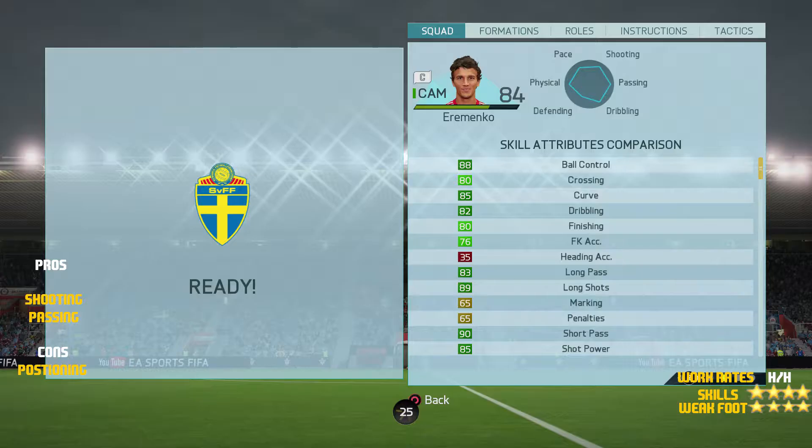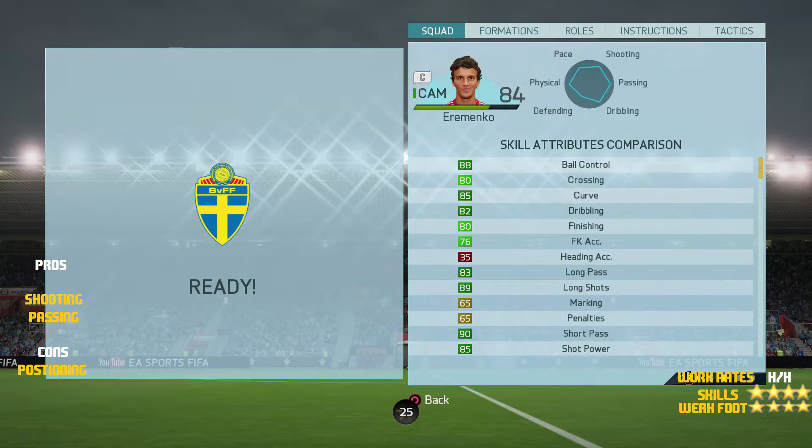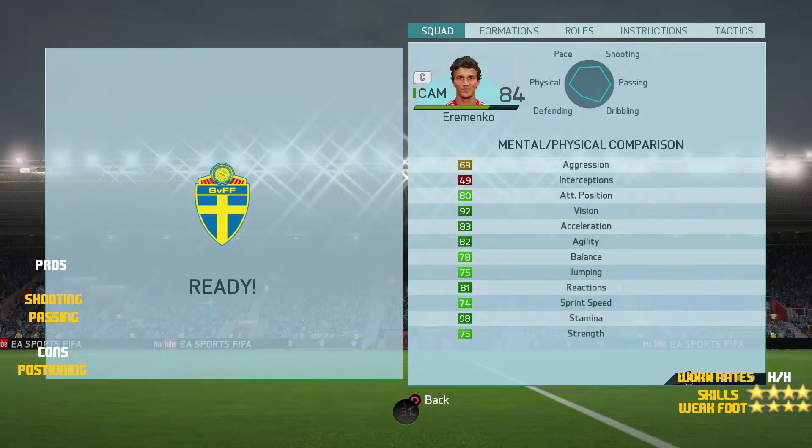Let's move on to some in-game stats. Looking at his skill stats, he's got very good ball control at 88 with 82 dribbling, 80 finishing, 76 free kick accuracy, 83 long passing, 89 long shots, 85 shot power and 90 short passing. Now looking at his physical stats, he does have 80 attacking positioning, 83 acceleration, 82 agility, 92 vision, 75 strength, 74 sprint speed and 75 jumping.